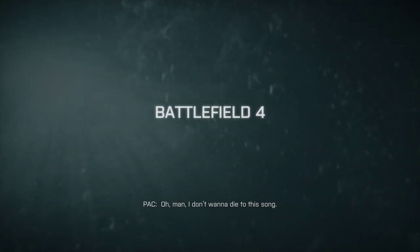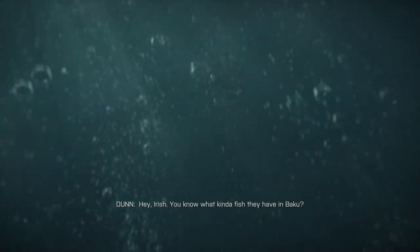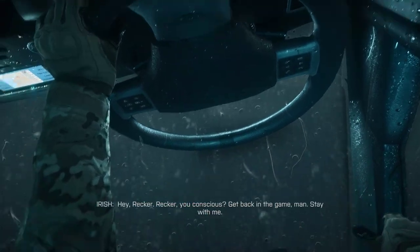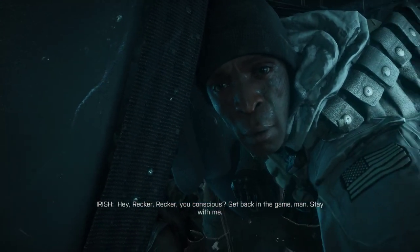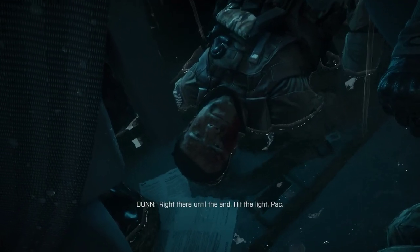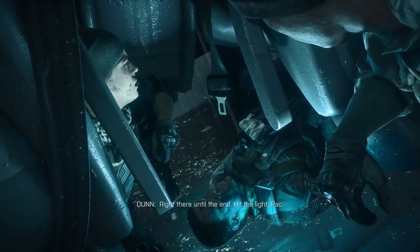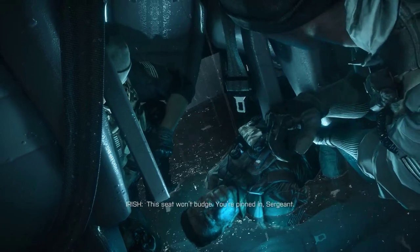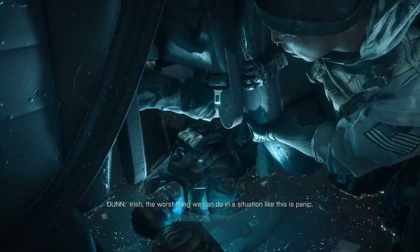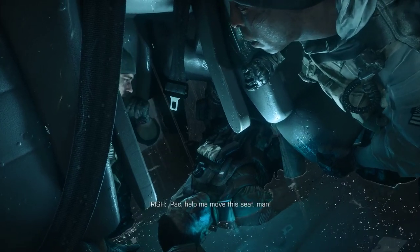Like the fact that this car is sinking. It's not a bad plot device to put them in a sinking car, but at some point the pressure is going to start affecting the car. And that's not the only thing wrong with this scene. First of all, it's a tense character moment when we don't know anything about these characters yet. All we know is that they are a team, and that guy Dunn is basically stuck.